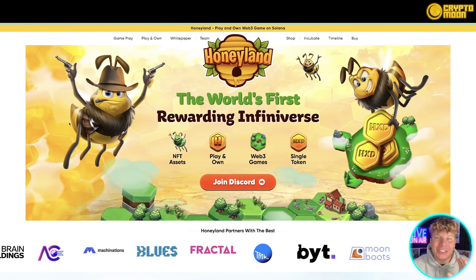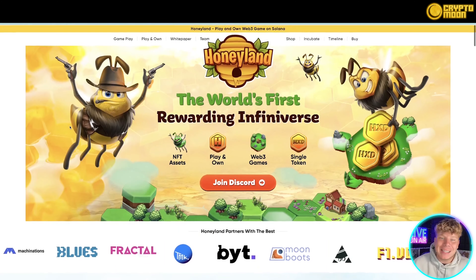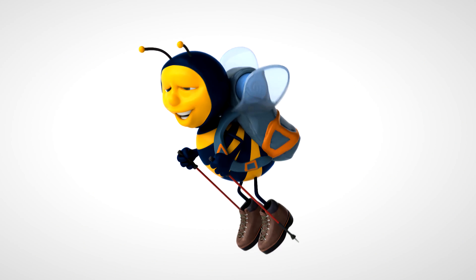This update is on the generational mint. It's on December 21st and it's going to take place on Magic Eden. It's the cheapest mint they've had yet, and we'll talk about that a little bit more in a second. Here's a quick 30-second overview of what this game is.